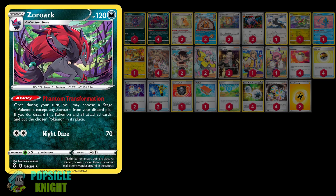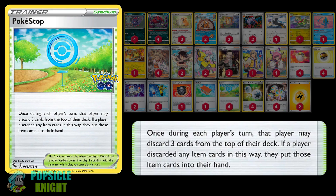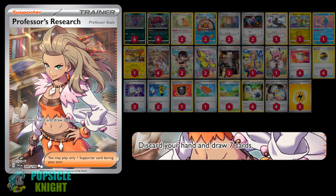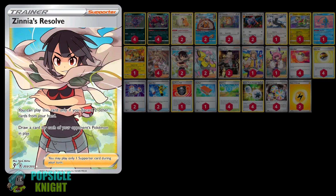With this build, you will need to set up your Stage 1 Pokemon in your discard pile so that you can transform into them with Zoroark. To help you discard cards, you can use the Pokestop Stadium, which lets you look at the top three cards of your deck — if any are item cards, you put them into your hand, and discard the non-item cards. You can also use Ultra Ball to discard two cards while searching for a Pokemon. Professor's Research discards your entire hand then draws seven cards. And Zinnia's Resolve requires you to discard two cards from your hand, after which you draw cards equal to the number of Pokemon your opponent has in play.